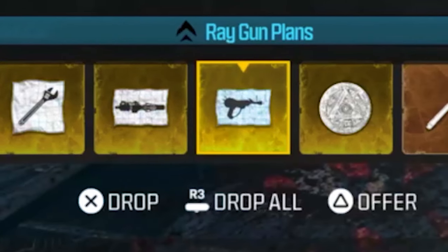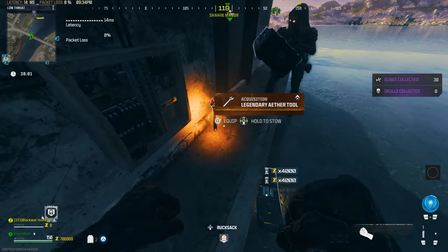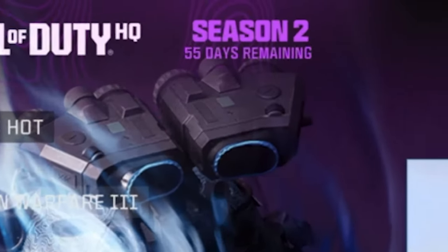This is how you can get anything you want in Modern Warfare 3 Zombies right now — schematics, money, anything you want in less than 2 minutes for Season 2.